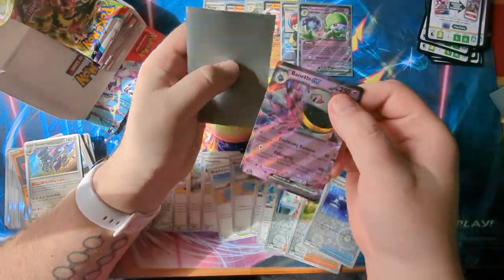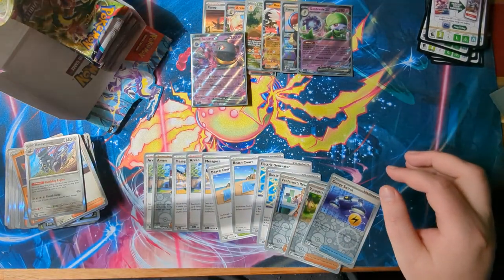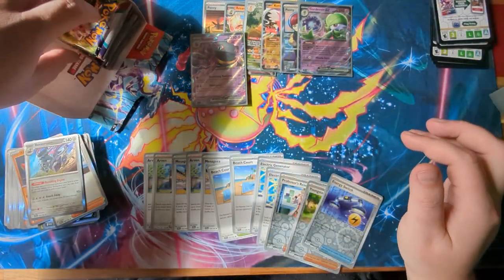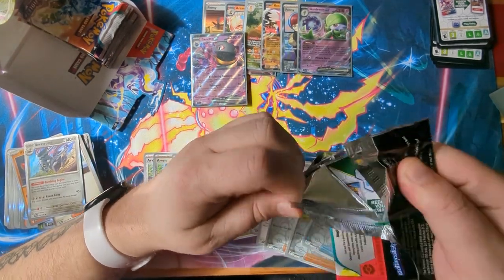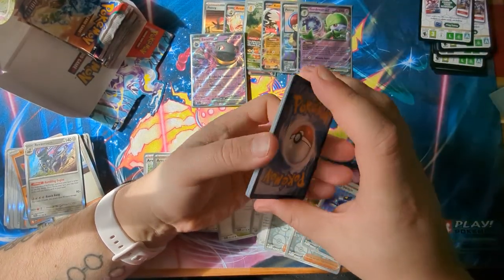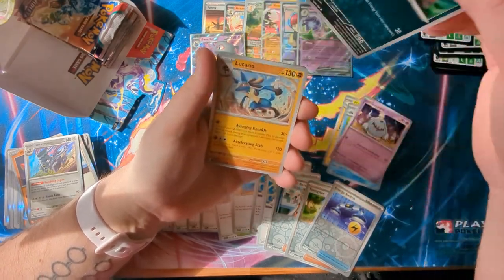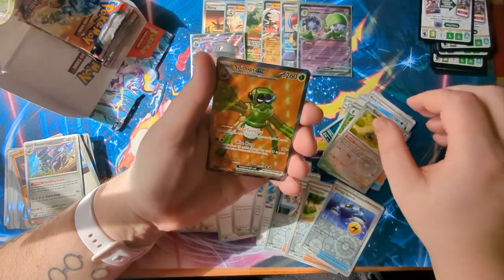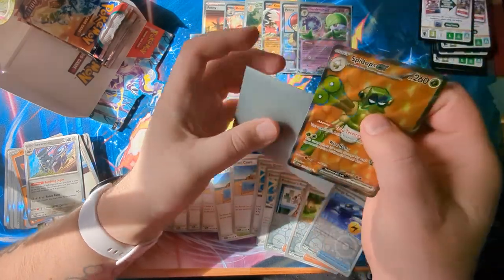An item lock for 30 damage on a stage one is just not powerful enough to make an impact in this meta. It should have been at least 60 or 70 damage — 30 is just not good enough. Burnett is trying to take advantage of its secondary attack, which is like the Horror House attack from the old Gengar and Mimikyu tag team, but come on — 30 damage for item lock needs more. Rock Chestplate, Sea Titan, Spiupa, Skowovit — and a Full Art Spide Ops EX!